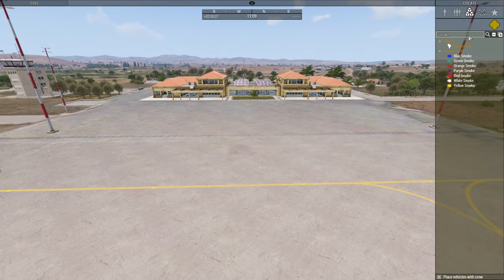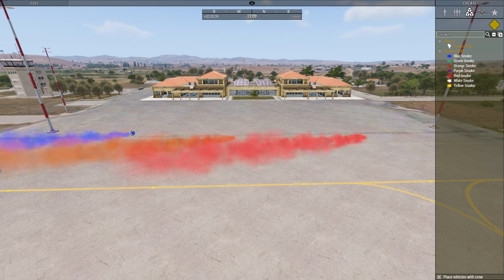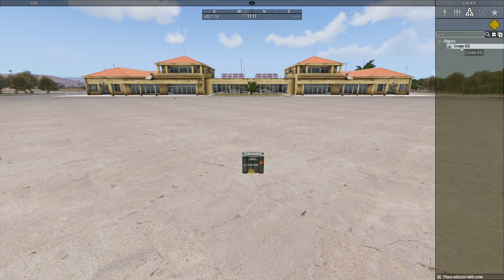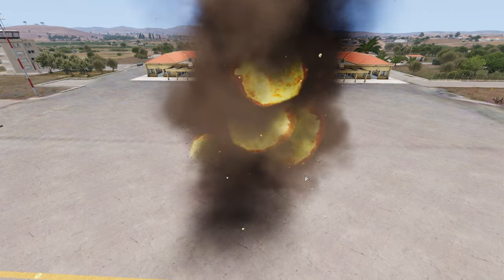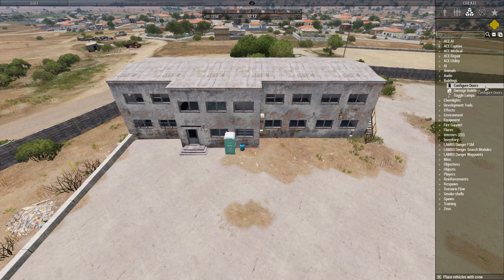Common and useful modules. Smoke: type smoke in the search bar and you can use smoke grenades. You can also spawn flares that are useful in night operations. You can also create IEDs from any objects or vehicles by simply using the module and placing it on the desired object. Select your options, confirm, and the IED is created. There is also a very useful module to edit doors in buildings. Select the module, place it on the ground near the building, and now you can edit the doors — you can lock them, open them, or close them.